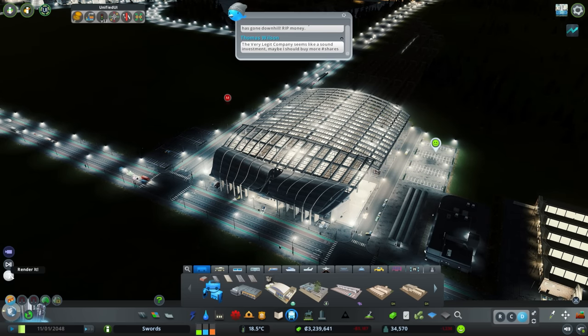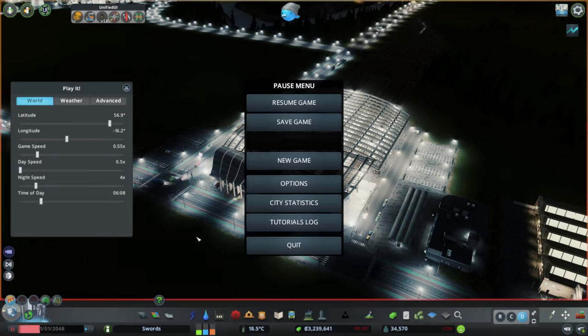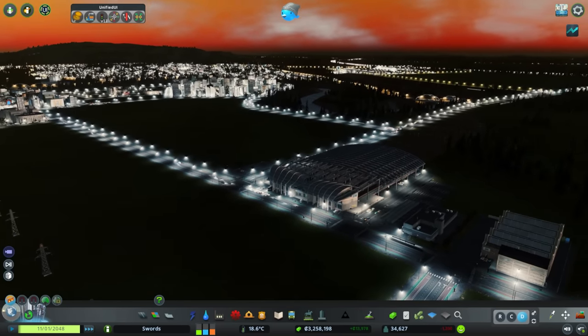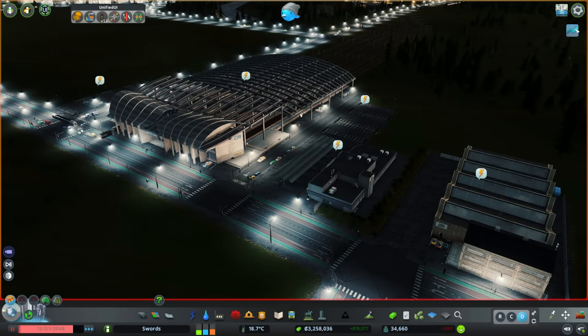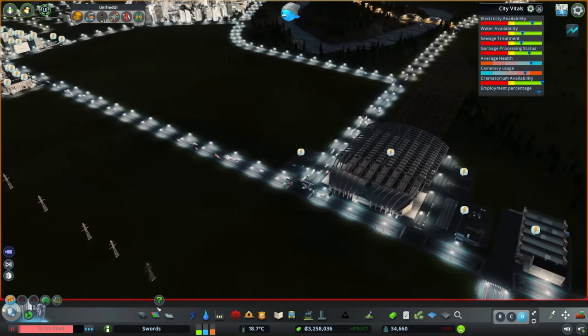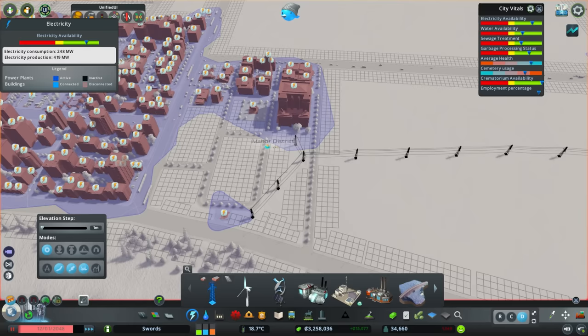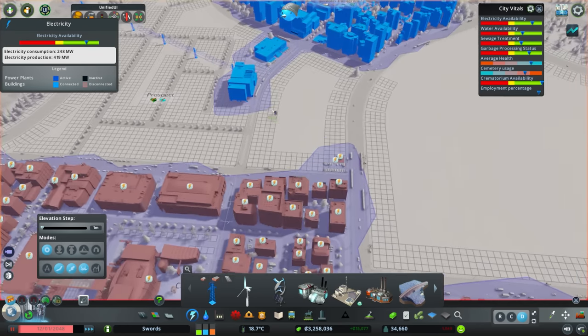Let's just check the time of day — it's 6am so it's going to start getting brighter now. Nighttime does fly by quite quickly. So that is just an intercity bus terminal. There seems to be an electricity issue — we must have just cut them off from power somehow. Let's just bring power across the way here.